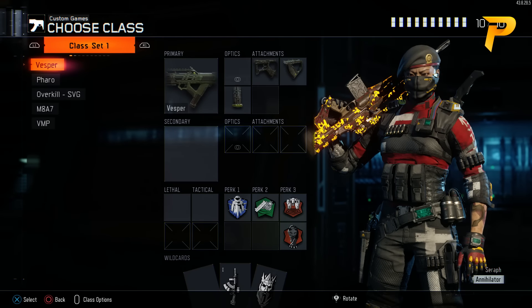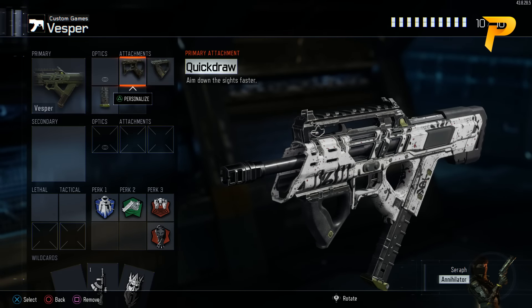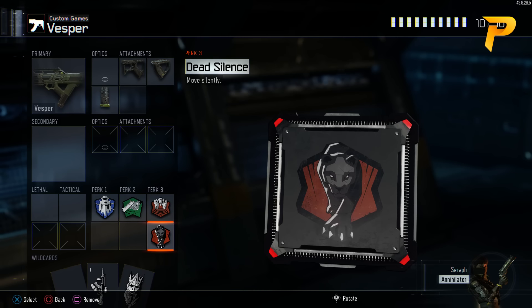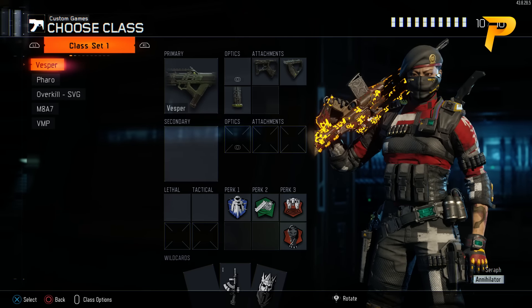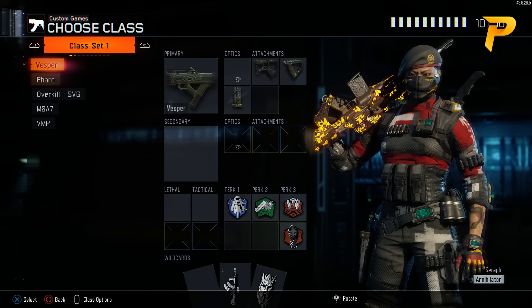Coming up first we have a Vesper class. As you can see, I have Quick Draw, Grip, and Extended Mag on my Vesper — we got to use that Extended Mag. Under my perks I have Flak Jacket, Fast Hands, Blast Suppressor, and Dead Silence. These are for Search and Destroy, which is why I have Dead Silence. Extended Mag is pretty useful on the Vesper; without it you only have 30 bullets, and with that high fire rate it can be pretty devastating if you run out of ammo, especially in SND.